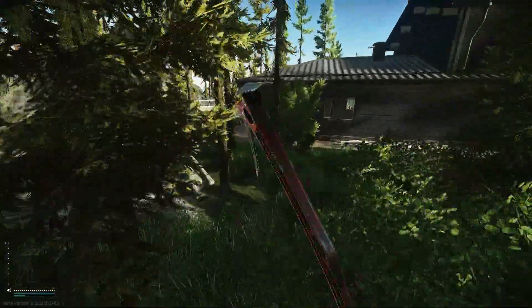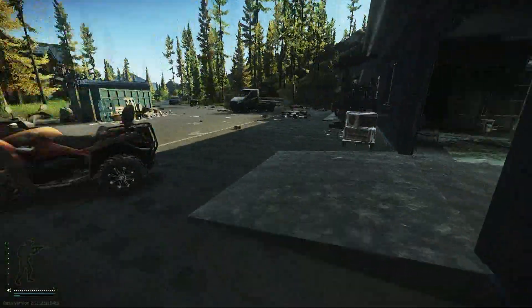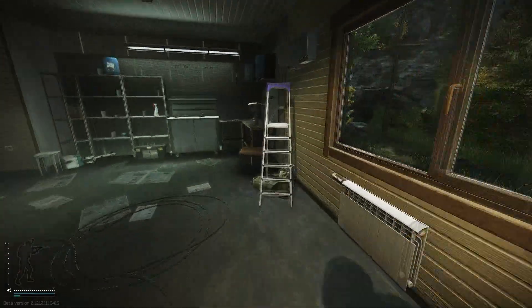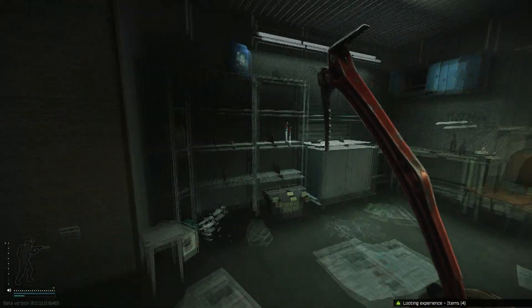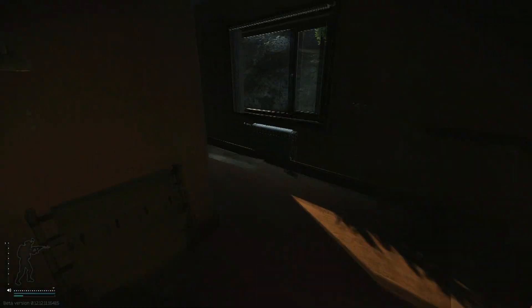Right, first we're gonna loot this whole house here. Come in. There's a fuel spawn right there. Intel spawn on this disc — some good harder hideout items. We're gonna come up here. Gold spawn on the chair, on the table. Also power banks.